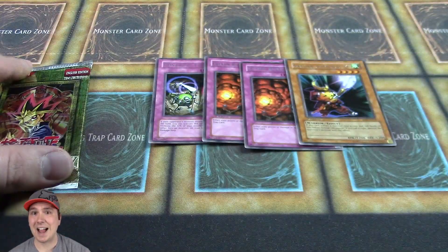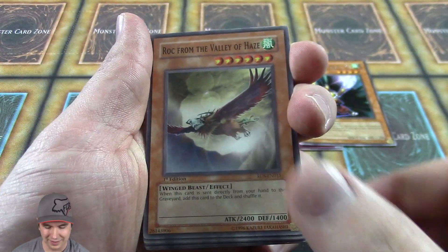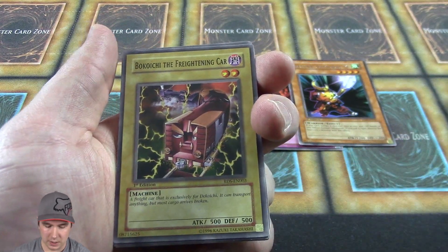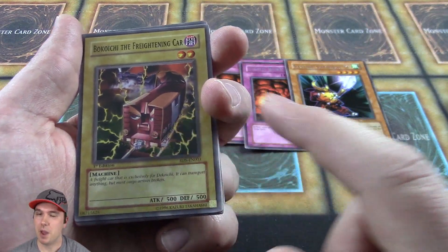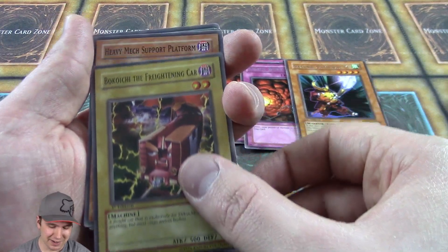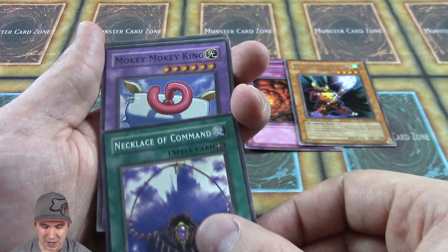Moving over to our last booster pack — I really hope we pull a foil out of here. That would be an awesome way to wrap up this amazing video, if I can even get the cards out of the pack. All right, Harpy Lady 1. This card actually combos with Coachie the Battle-Ox — if you control this card face up and flip into Coachie the Battle-Ox, you draw two cards instead of one. That's how long I've been playing this card game — I know these old-school combos.